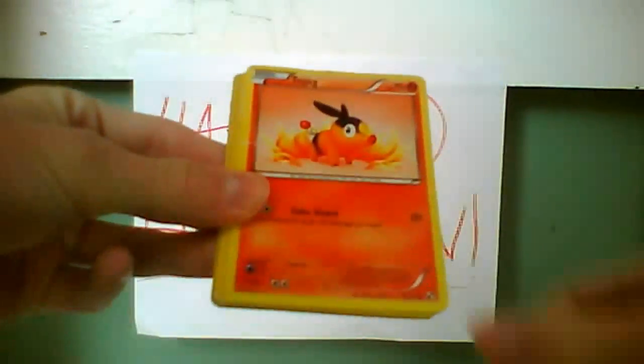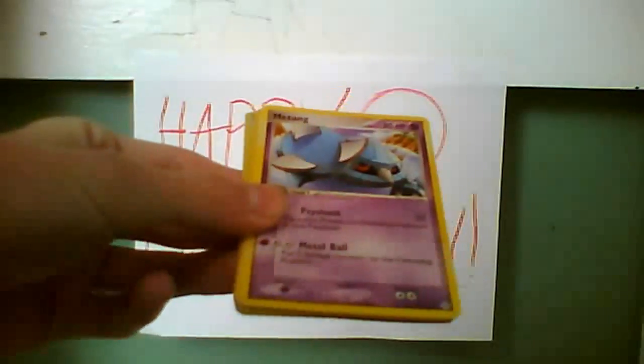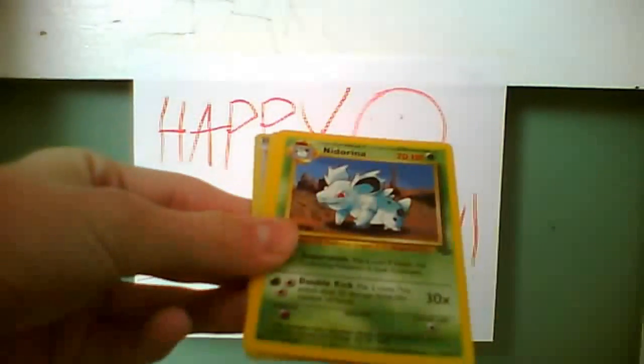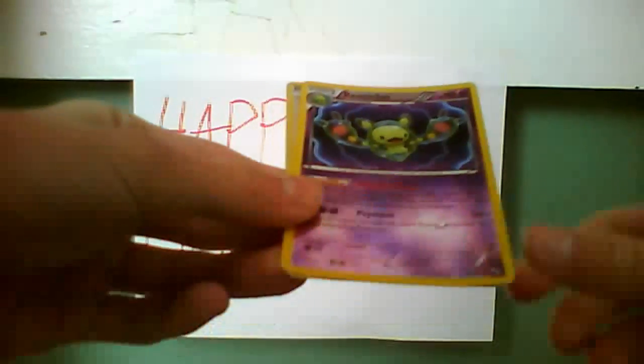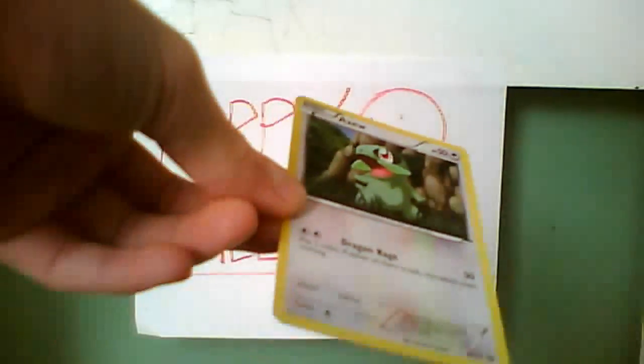First pack of Emerging Powers — let's see what I get. Hopefully maybe I'll pull a Thundurus or Tornadus. We've got: Daramaka, Tepig — I love Tepig — Patrat, another Tepig — awesome, I'm trying to collect Tepigs — Lillipup, Cottonee, Haunter, Datorina, a Rare Reverse — that's very nice — and an Axew Holo. Wow, we're doing really good!